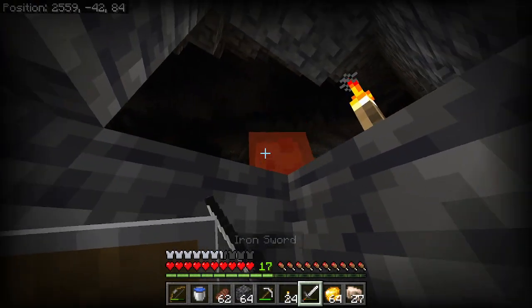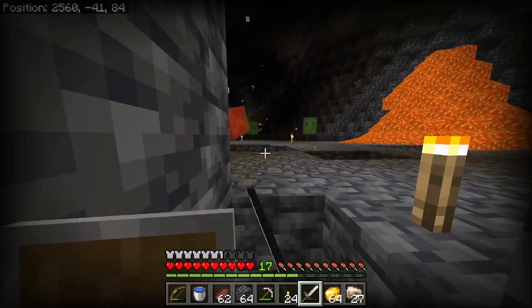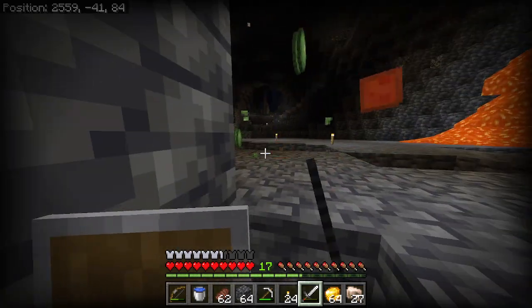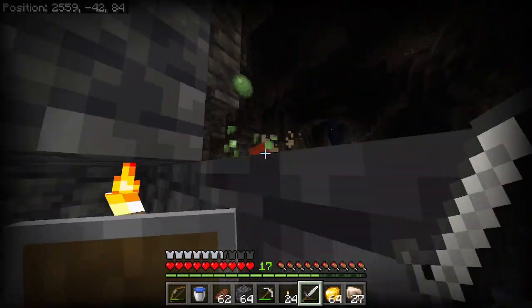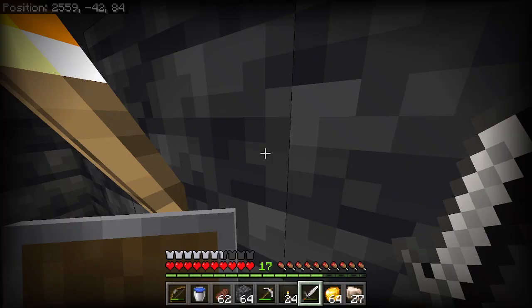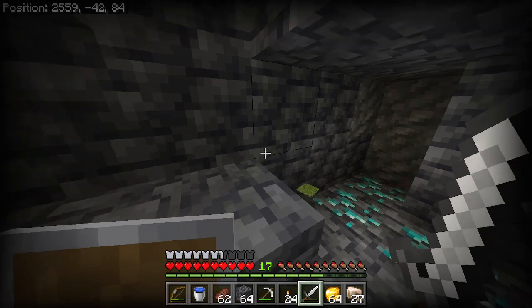What are you going to do, bud? What are you going to do? Can't do anything. I got this corner blocked off. These slimes can't do anything. Let's get these other ones that come here and then collect those slimes. Wait, do I have 50? I'm doing good. Yeah, this is definitely a slime chunk here.